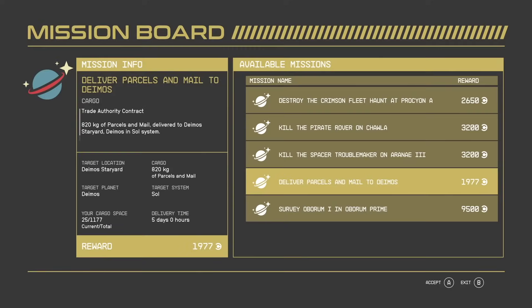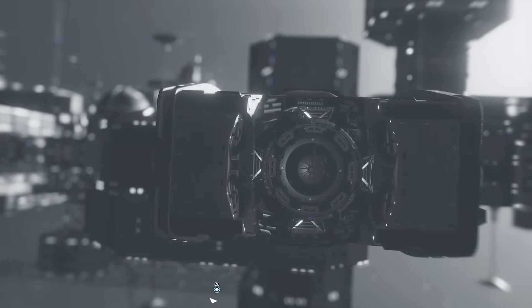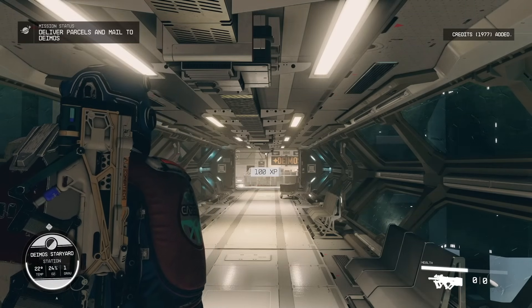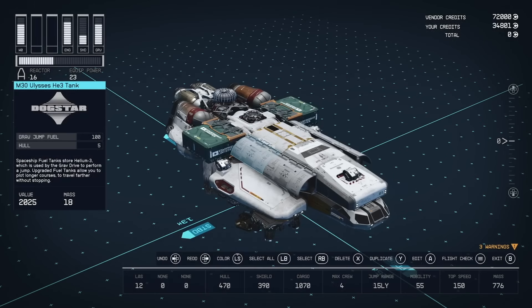An easy way to make money that just requires the spaceship that you pretty much get for free anyway is to do cargo missions. It'll take you around the galaxy and it's actually quite entertaining, and of course it is easy money — you don't really have to do much. Something you might want to consider, although you don't have to, is to upgrade your starting ship just a little bit.